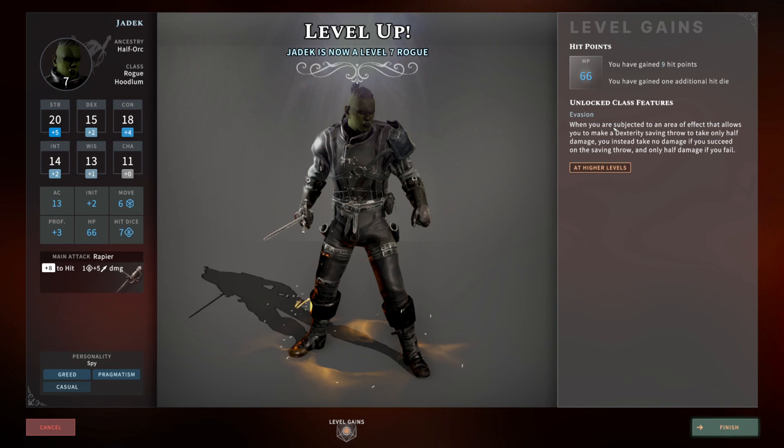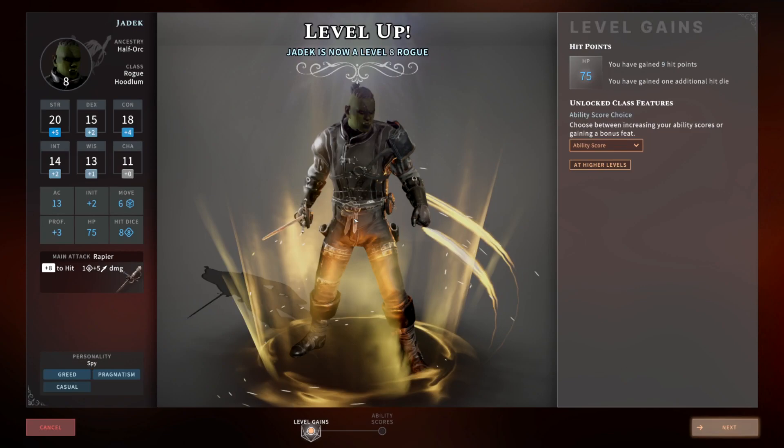At level seven you gain Evasion. With Evasion you already have Uncanny Dodge, and now if someone throws a fireball at you and you pass the save you actually take no damage instead of half damage. You're going to take half damage from those big AOEs, and if you pass your saving throw you take no damage. This just makes you more tanky and able to soak up more damage when you're on the front line.